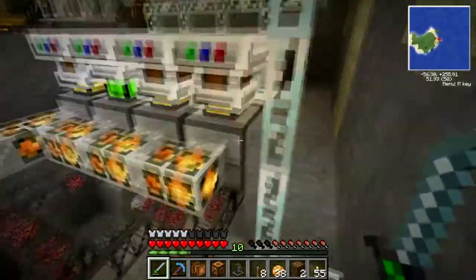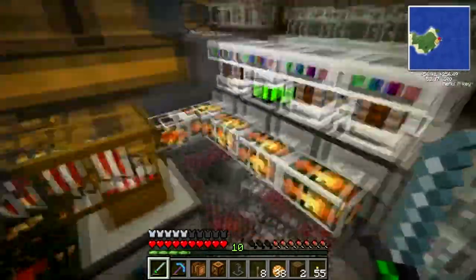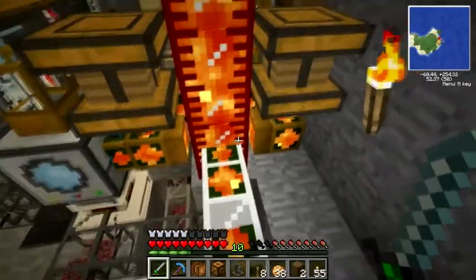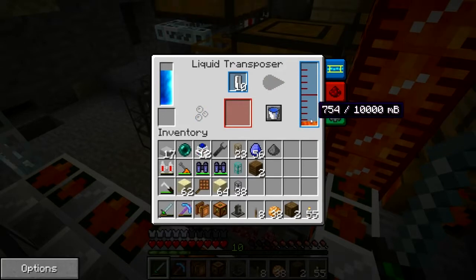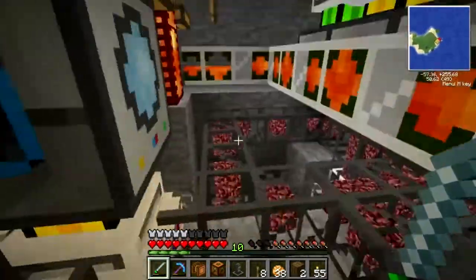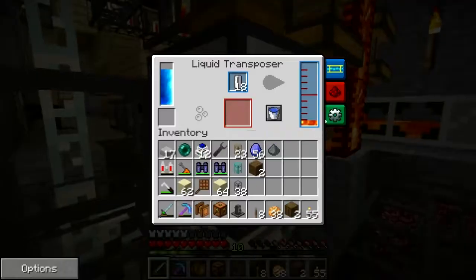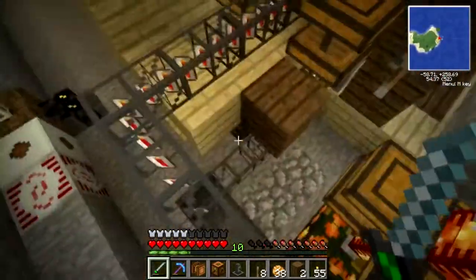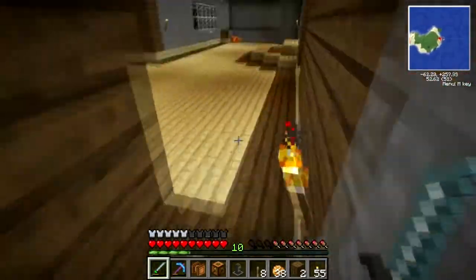That goes to a magma crucible, melts that down into lava. That lava goes here and then I have three separate pipes running that into here.